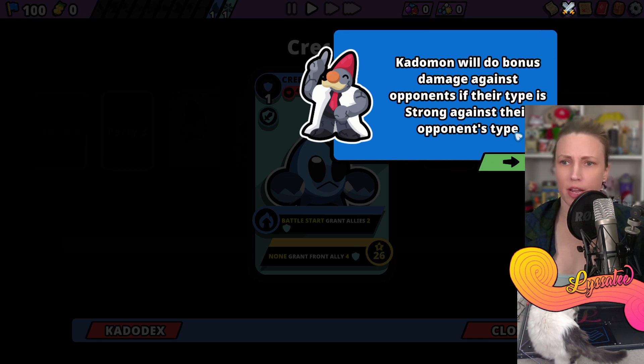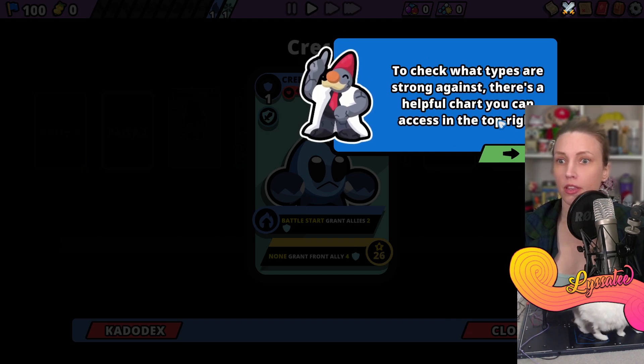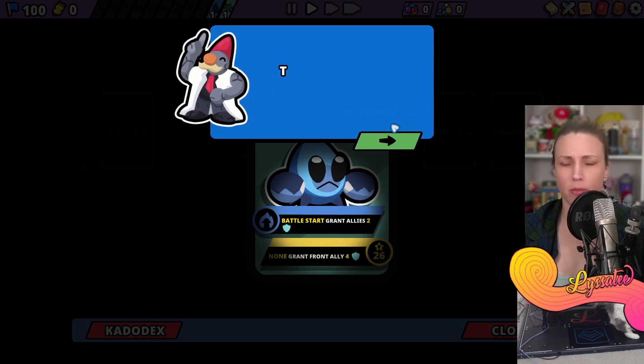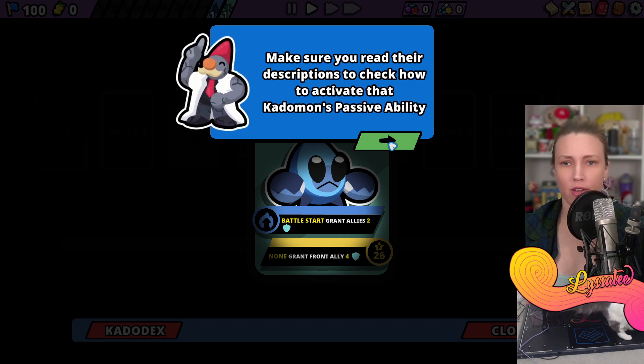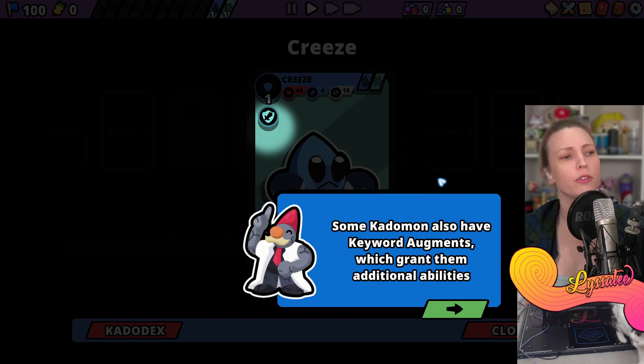Katamon will do bonus damage against opponents if their type is strong against their opponent's type. To check what types are strong against what, there's a helpful chart you can access in the top right. Every Katamon has a unique passive ability that can be triggered in many different ways - make sure you read the descriptions.